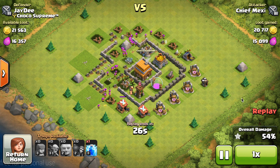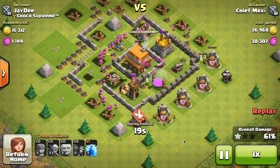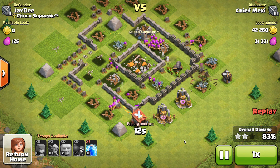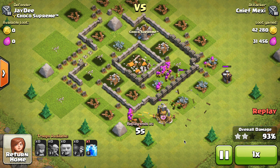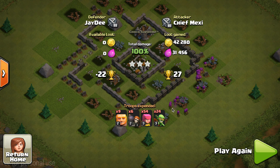I still have one giant left being targeted by the archer tower. Zooming in, all of my archers and goblins are taking down the loot. There's just one more cannon left, which my archer will take down in just a second. There we go — 90%, 93%, 97%, and with that builder taken down, we get a 100% three-star with 42,280 gold and 31,456 elixir, as well as 27 trophies.